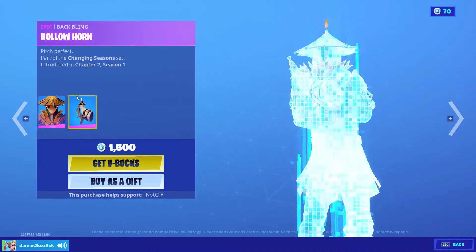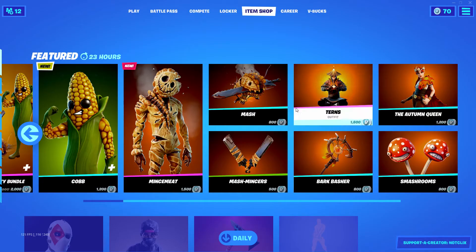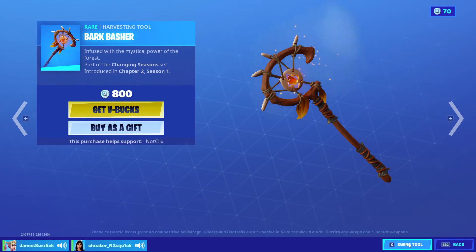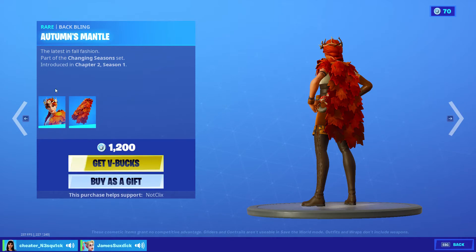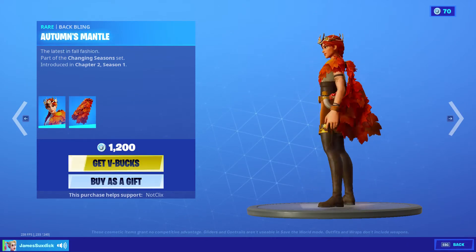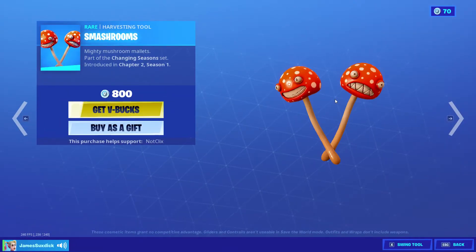Turns is still in the shop with the backling — Hollow One. We got Bark Basher. Cool Autumn Queen — one of my favorite blue skins in the game. Awesome backling, great price. Smash Rooms — it's kind of animated right there.